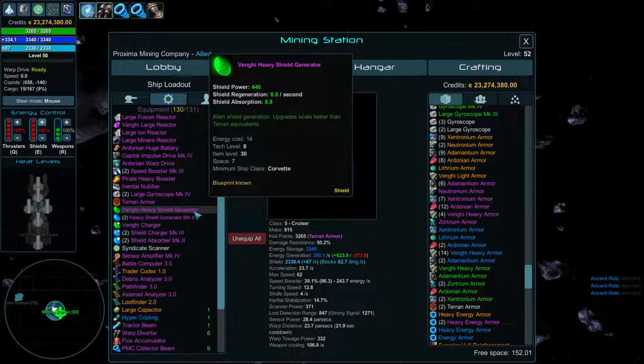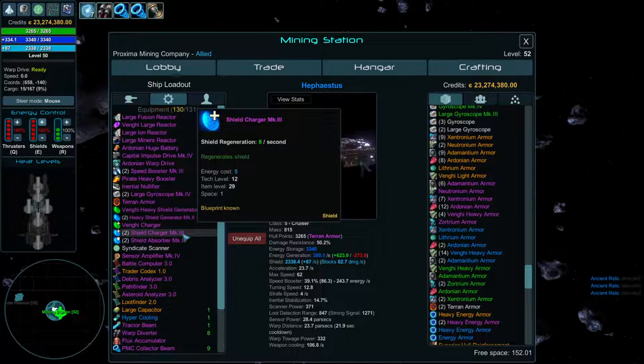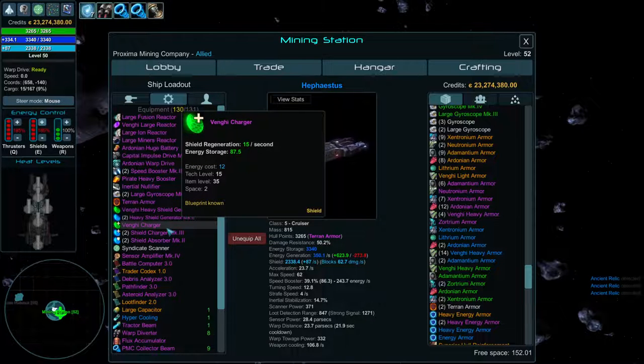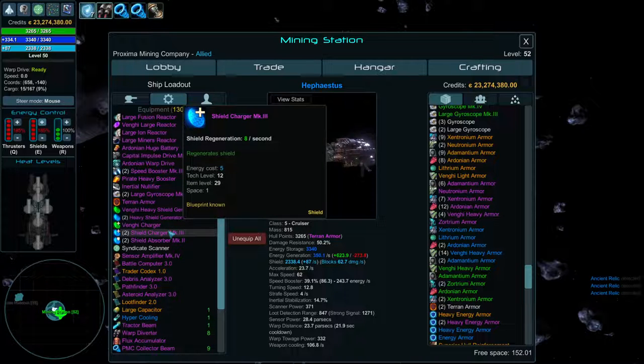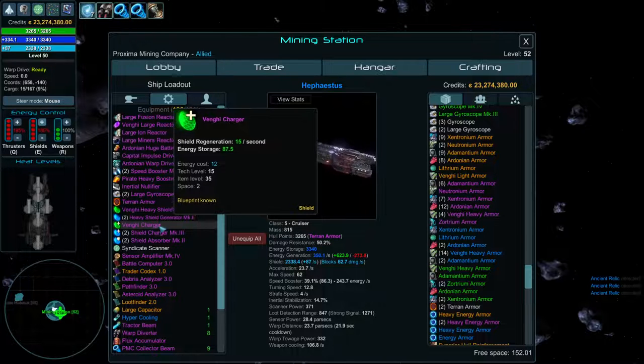For shield generators, the Vengay versions are the best — they have better returns, take one more space but have a built-in shield absorber, and are just way better for shield power and generation. For shield chargers, the MK3 at 1 space is currently the best standard option at some amount per second. The Vengay charger does 15 per second but takes double the space — however it includes 87 energy storage. Go with the Vengay charger for the extra energy storage.